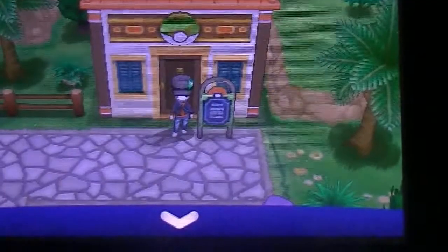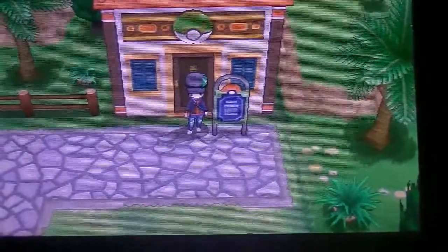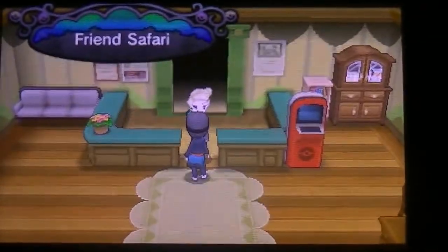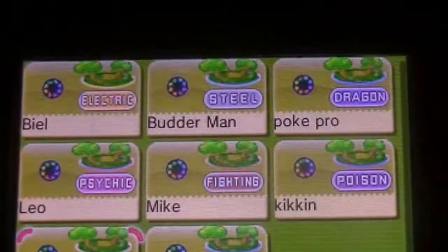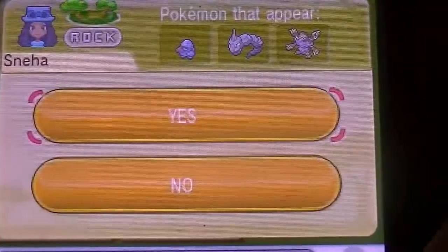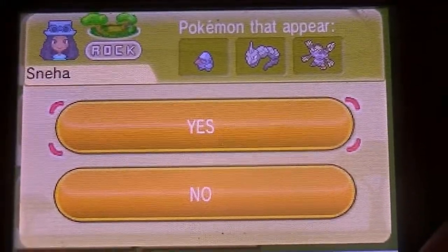One of the other things you would need to do is beat the game already and be in the post game, so that way you can make it to Kiloude City. You want to go inside your Friend's Safari — whichever one you choose. My hunt today will be in Senna's Safari, where I'm hopefully going to get a shiny Onix or a shiny Barbacle.